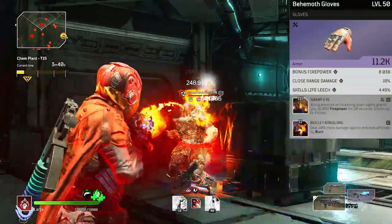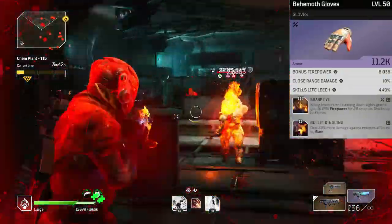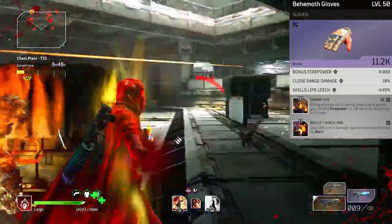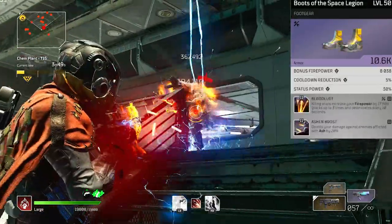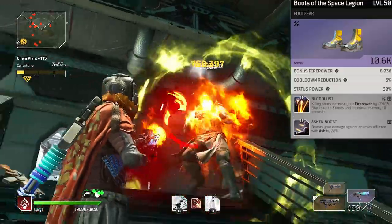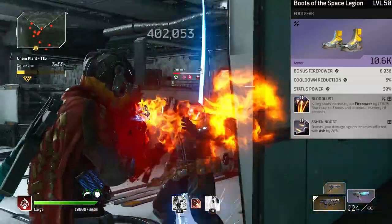For gloves we have sharp eye and bullet kindling — nothing crazy, these are both damage mods we kept from our previous setup. The final piece of the puzzle is our boots.